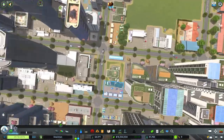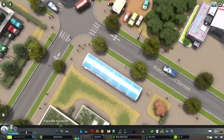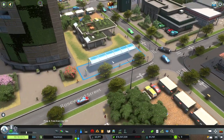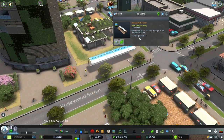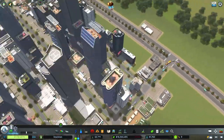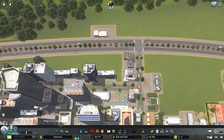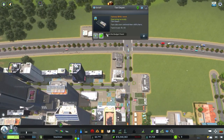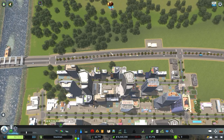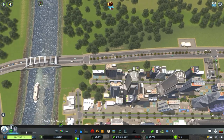So are people going to wait here for a taxi? Here's a taxi stand. There are taxis getting used at least, and I don't think you have to set up routes or anything like that.